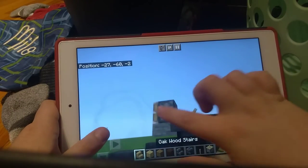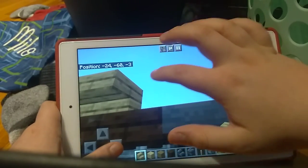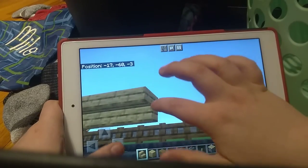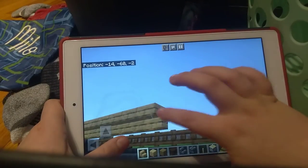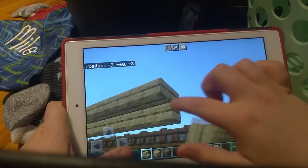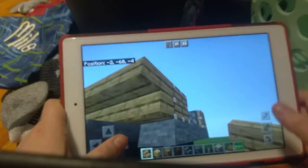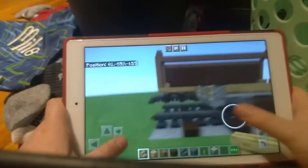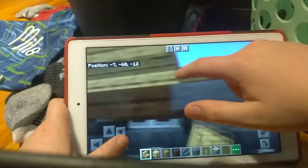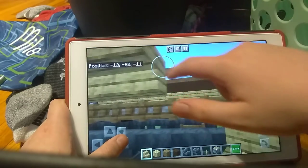Then after that I start by going and putting upside-down stairs like so along the entire edge, stopping at the pistons. I'm going to do that on both sides.